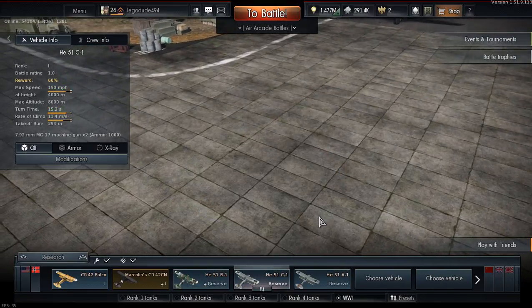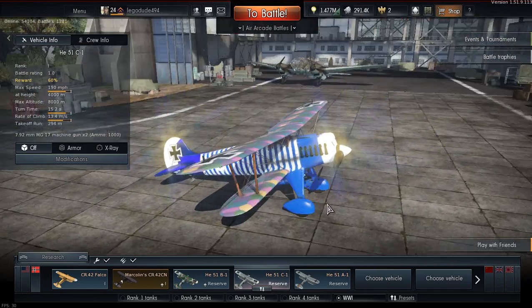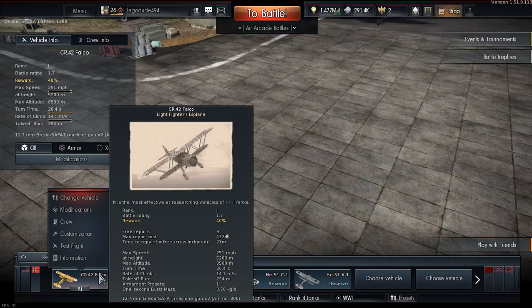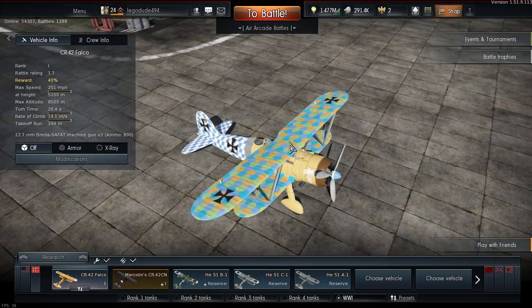This is an Albatross Mark V, which was flown by an Ace - I can't remember his name, but this was an Ace's plane in WWI. The CR-42 has also got a WWI skin.